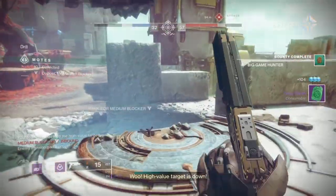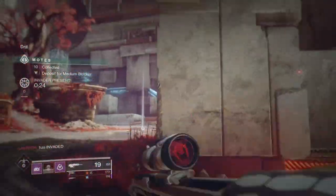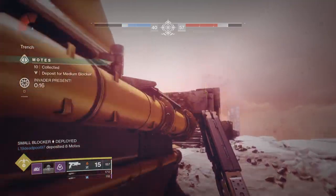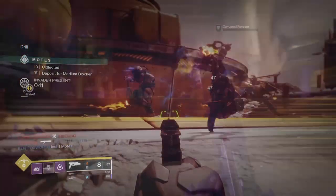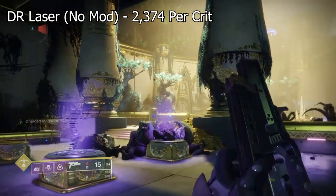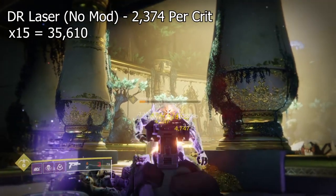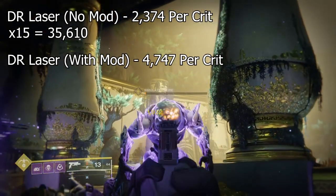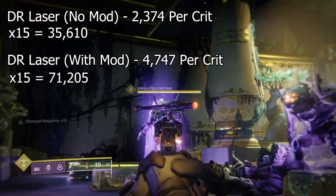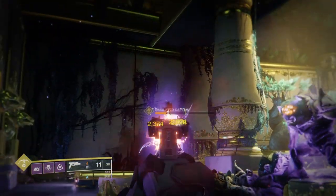As you can see in the video, there are many instances of me using this against an ultra who normally requires abilities, supers or power weapons to deal the most damage — and yet with the Surprise Attack mod fully charged and using the Devil's Ruin laser, you can see the damage output either outright killing them or weakening them for an easy finish. The Devil's Ruin laser damage is 2374 per crit. Multiply the magazine size of 15 by that and you get a grand total of 35,610 in total. With Surprise Attack active we get 4747 per laser hit — times 15 and you now get 71,205. That is two thirds of the ultra's health gone in just one burst of crits with the sidearm laser attack.